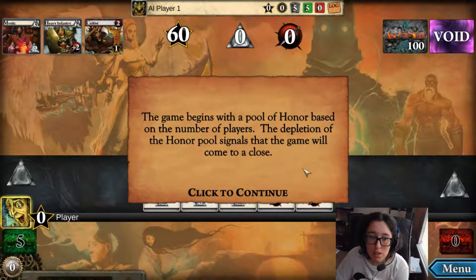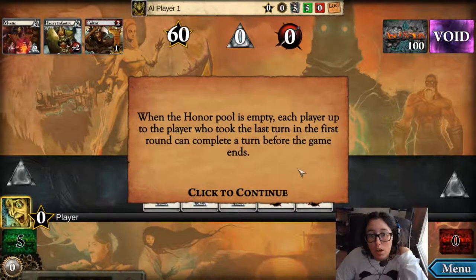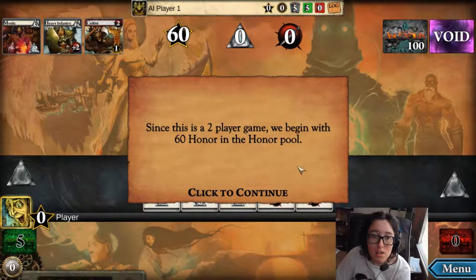The game begins with a pool of honor based on the number of players. The depletion of the honor pool signals that the game will come to a close. Whenever a player plays a card or earns a reward that grants honor, the honor is removed from the honor pool. When the honor pool is empty, each player up to the player who took the last turn in the first round can complete a turn before the game ends.